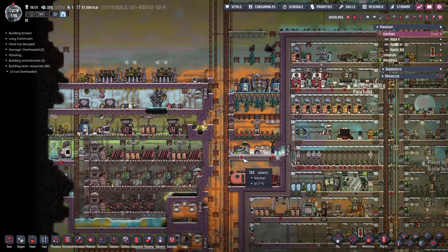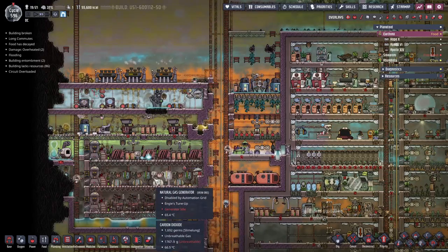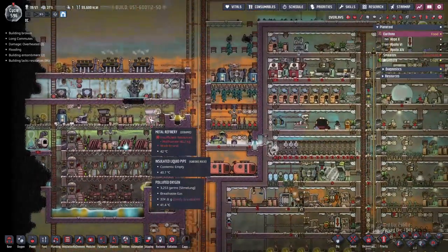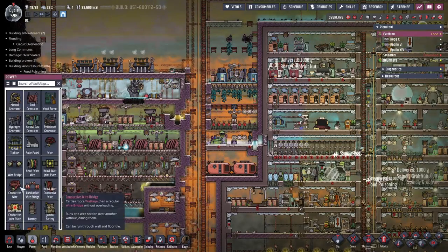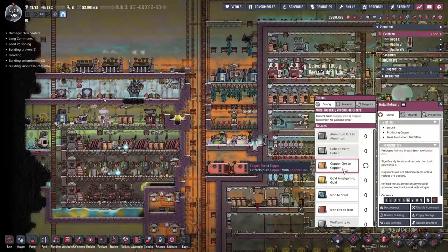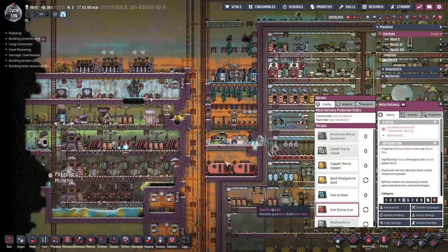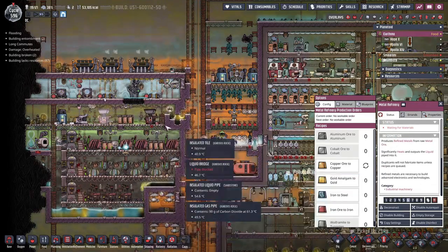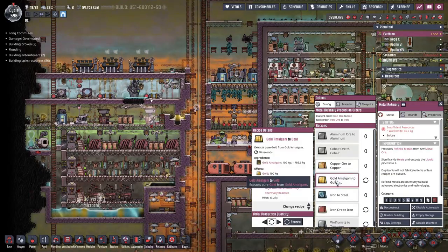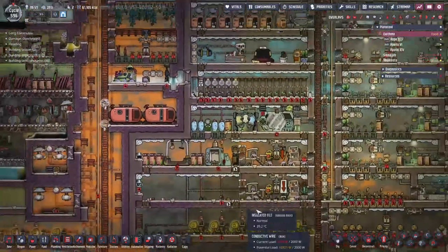We have no shortage of power supplies — coal, natural gas, later petroleum — although we do have a nice storage already. This one's on copper right now, and this one's on iron. Okay, I see the difference. We'll switch that over and take this off for now.